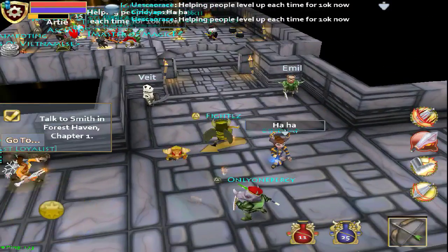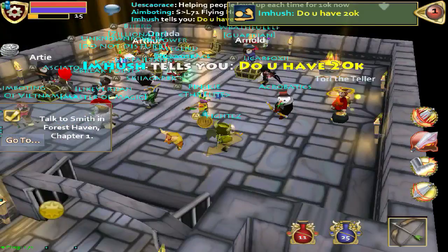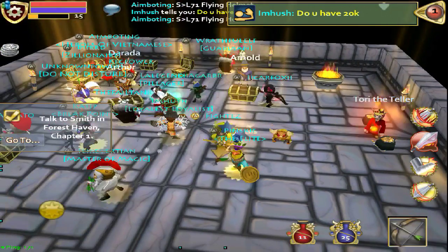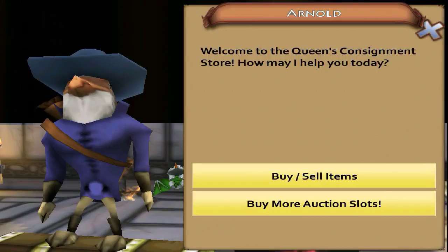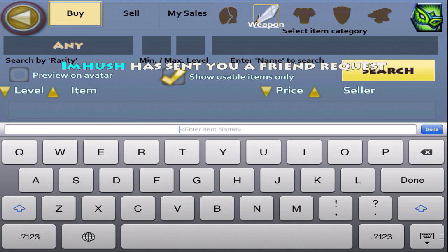So in this video, I'm going to be telling you guys — because I know a lot of you guys look up how to hack or stuff like that — how to pretty much merch. Merching is pretty much buying something cheap and selling it for more. The bow I got is called the Forgotten Bow.